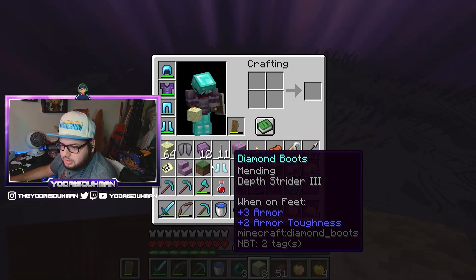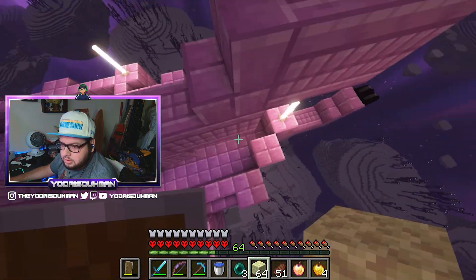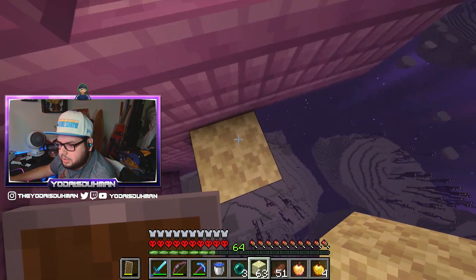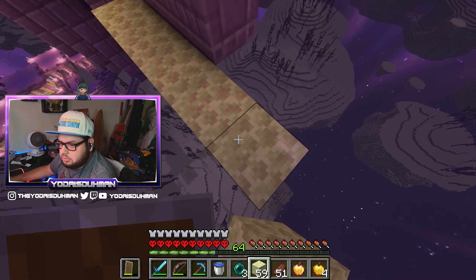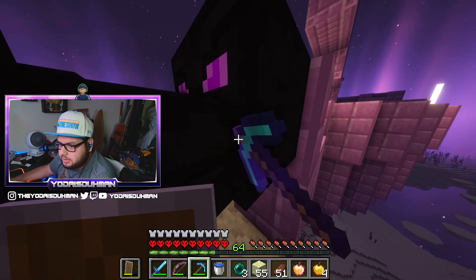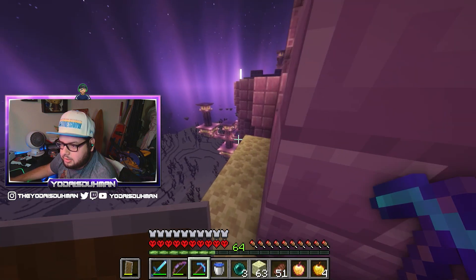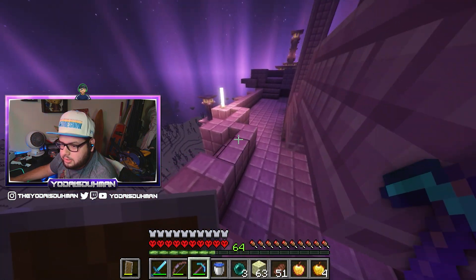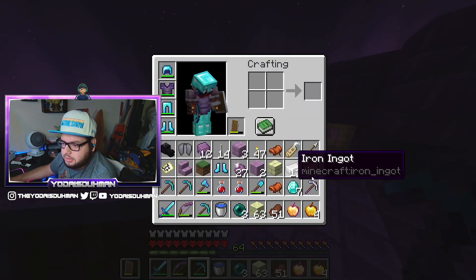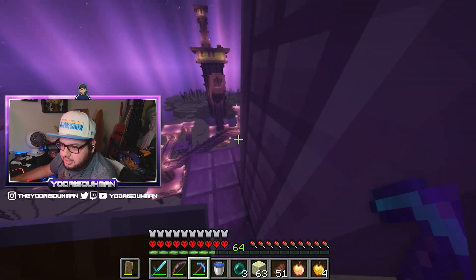We definitely want the head — who doesn't want the ender dragon head? So let's grab that. I definitely haven't looted this whole place but I was kind of close so I might as well. We need to go ahead and do that. I want all the end rods that I can get — all of them. They're actually really nice looking. I don't really know what design we're going to use them for, but they're nice to have.